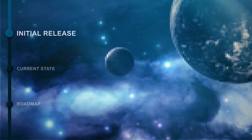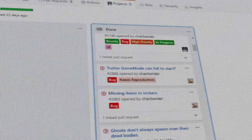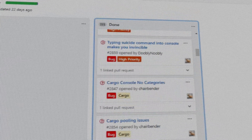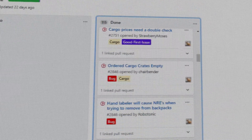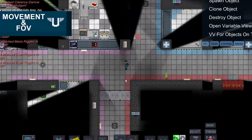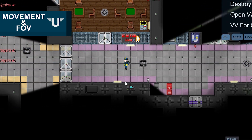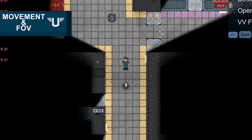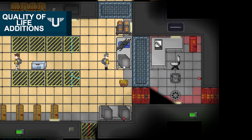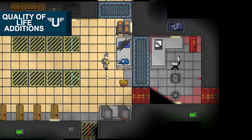The initial launch build, version 0.4, contained the core of what makes Unity Station, and was a monumental task for the developers. The initial build addressed many gripes players had with Beyond, remastering many of its mechanics. Movement is now a smoother, more enjoyable experience. A clean field of view and smooth lighting system is also now in place.